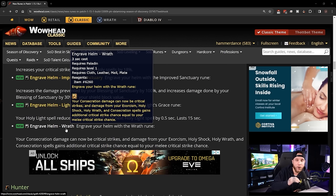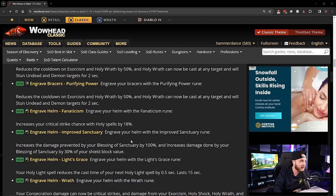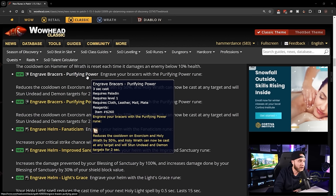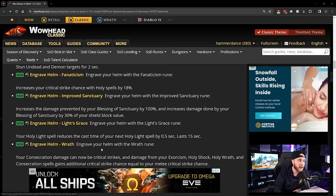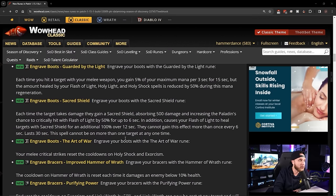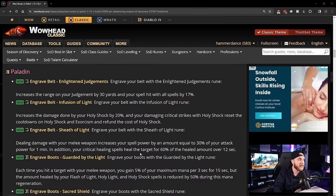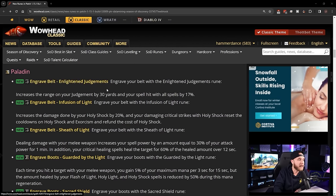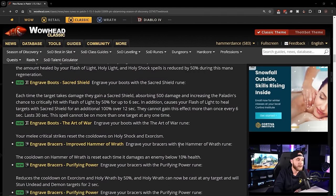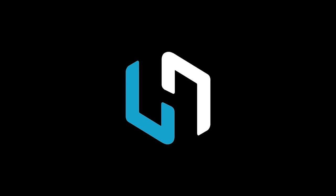Engrave Helm: Wrath — your Consecration damage can now be critical strikes, and damage from Exorcism, Holy Shock, Holy Wrath, and Consecration gains additional critical strike chance equal to your melee critical strike chance. Paladins are going to be AoE machines — with Wrath on helm, Purifying Power on bracers letting Holy Wrath hit any target, Consecrate critting off melee crit, and Art of War on boots resetting Holy Shock and Exorcism on melee crits. Paladins got some really nice runes and that Hammer of Wrath execute phase is just going to be completely nutty.